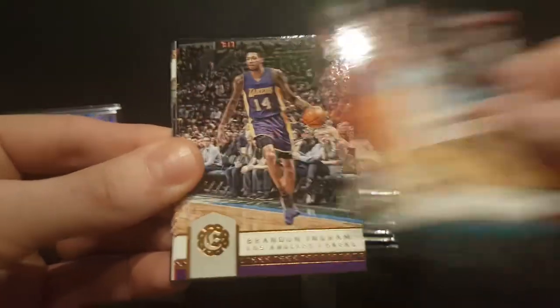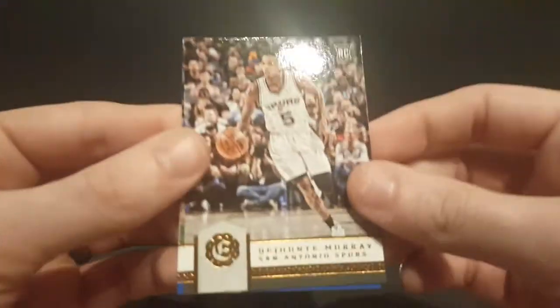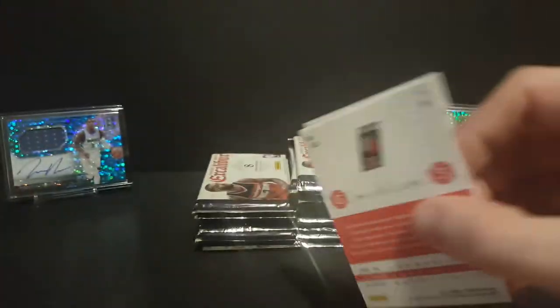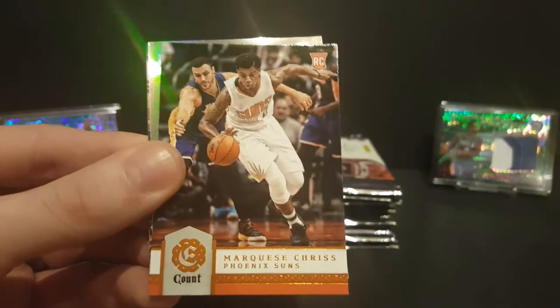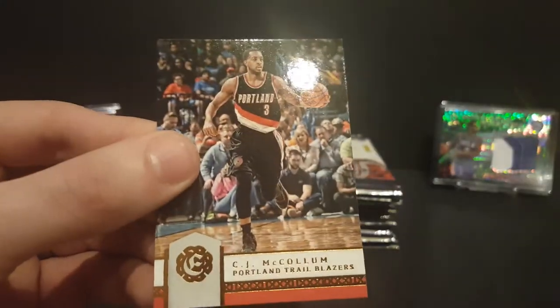Patrick Beverly, Miles Plumlee, Brandon Knight rookie card, CP3, battlements of Kenneth Farid, DeJounte Murray rookie card, Willie Hernangomez rookie card, and Alec Burks. Got a Dirk Nowitzki, Tyler Johnson, Stanley Johnson, count of Marquese Chriss rookie card, Mike Conley crusade, Evan Fournier, Dave Cohens, and CJ McCollum.